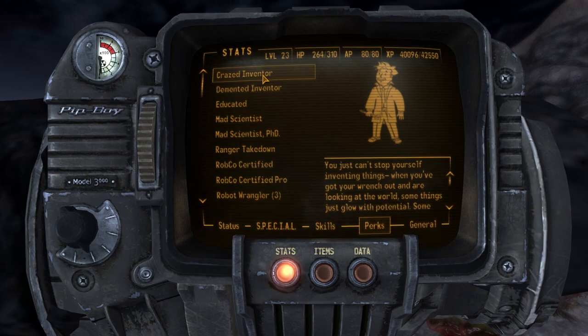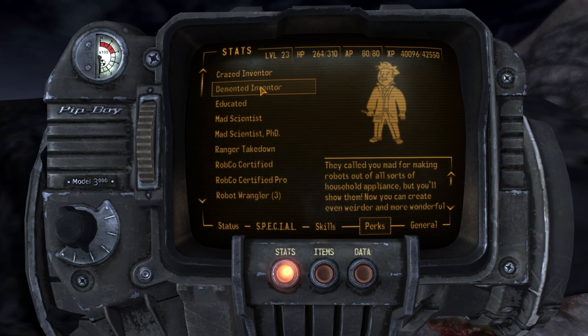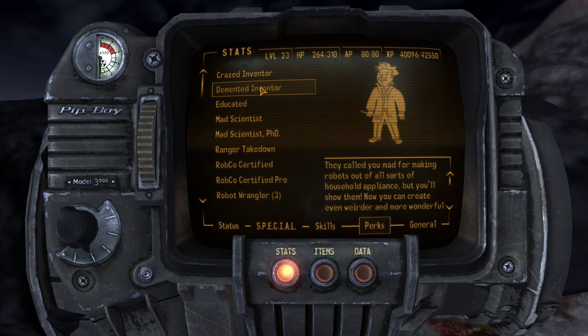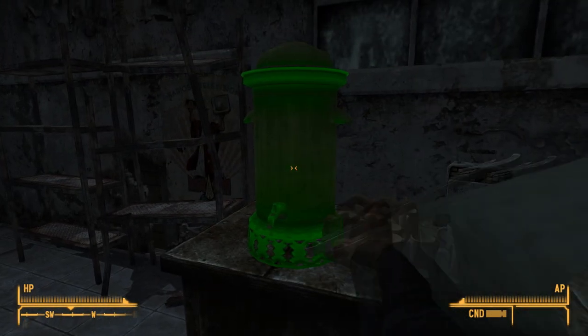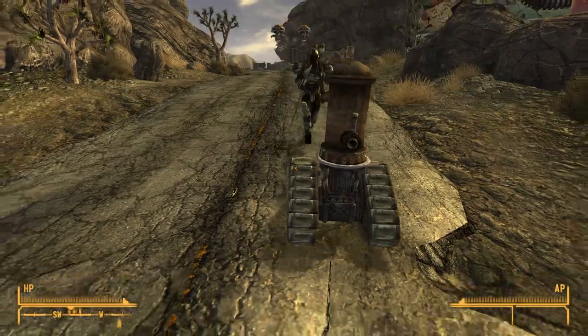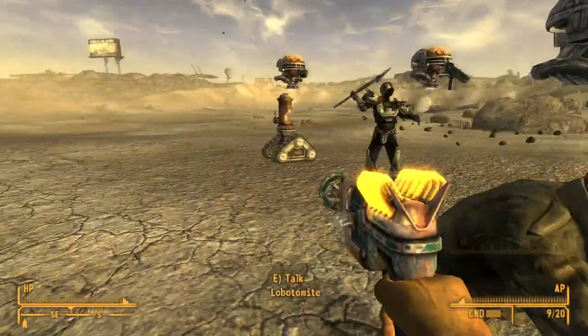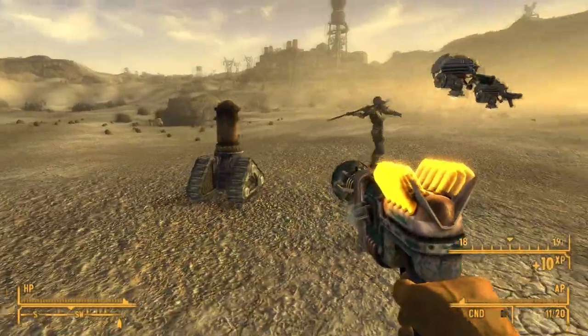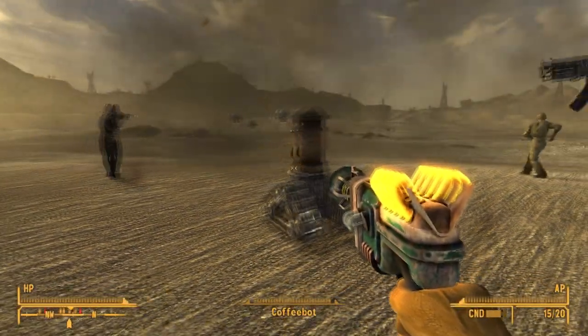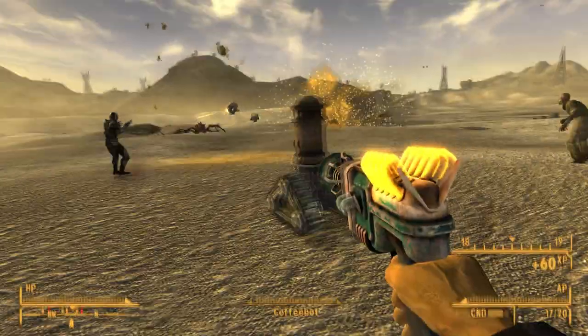Secondly, you've got the Crazed Inventor perks, which allow you to create junk bots from junk you'll find in the wasteland by whacking it with your wrench. This only works if you have the right ingredients in your inventory. For example, you can find a coffee machine and whack it to make a coffee bot, which will roll around and shoot coffee at the enemy. These robots are kind of nuts, but they have a lot of both combat and utility value, as well as fun value.